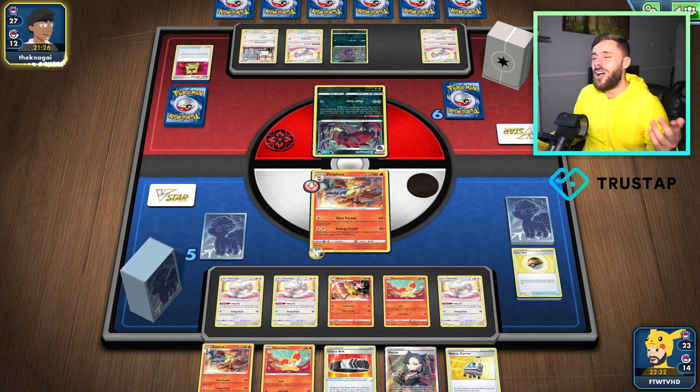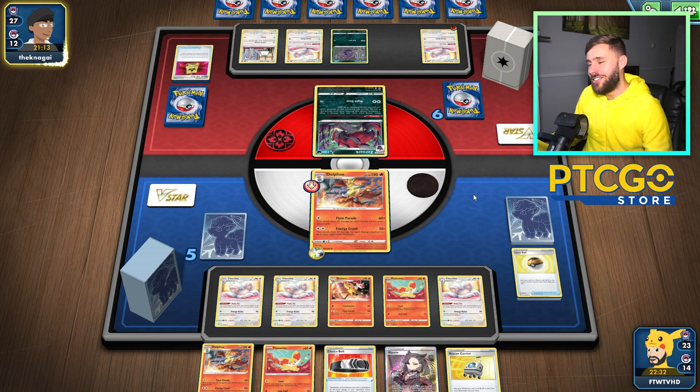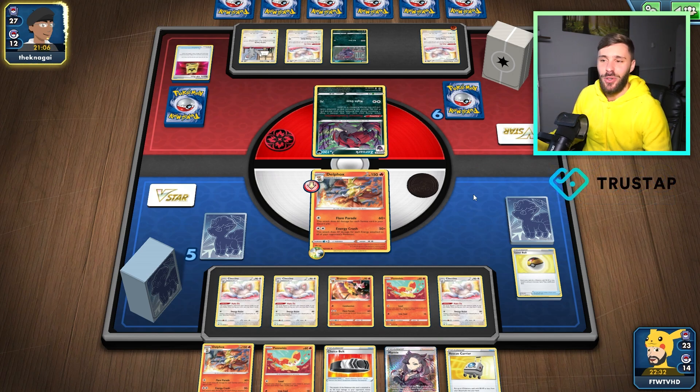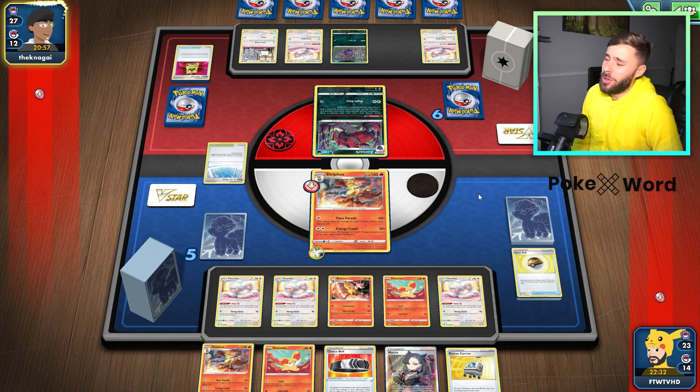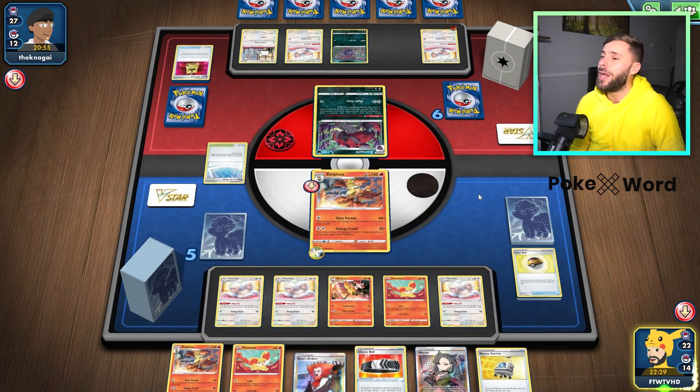Zoroark also just has a bad matchup against Lost Box — I think it's terrible. Well, to be fair so do we — if you're playing the Cinccino engine, Lost Box is going to give you a bad time. But what's good right now is I'm not seeing any Lost Box on the ladder. People are just excited to play the new decks — people are just trying out Lugia and forgetting about Lost Box. That said, I think Lost Box may actually be the best deck in format. If you put a gun to my head and asked what's the best deck, I would actually say Lost Box.